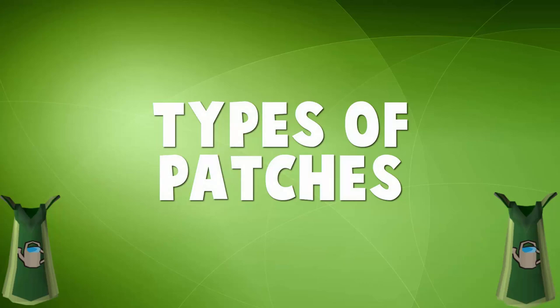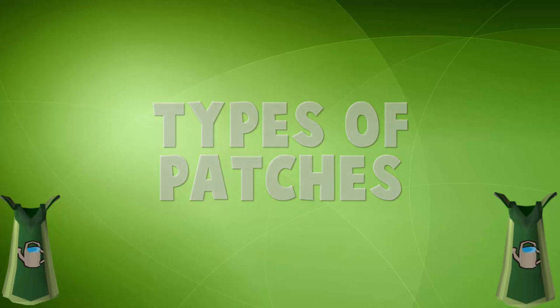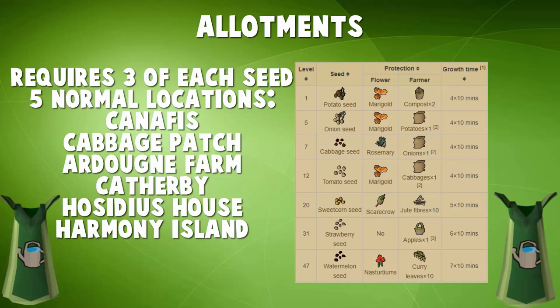Now with the basics being covered, let's start talking about the different kinds of patches. Starting off with allotment patches — these are your bread and butter, the first kind of patch you're ever going to use. You're going to find these in five locations around RuneScape: Canifis next to Port Phasmatis, the Cabbage Patch near the Falador Farm, the Ardy Farm right next to the Master Farmer and Fishing Guild, Catherby right behind the bank, and near the Hosidius House in the southeastern corner of Zeah. There's also a sixth allotment patch on Harmony Island after Great Brain Robbery, but I won't be covering that in this starter guide.